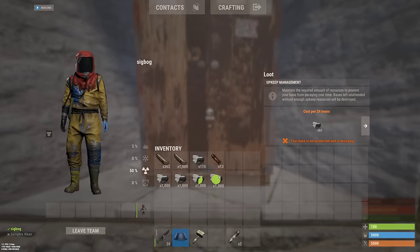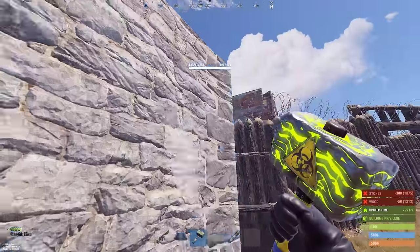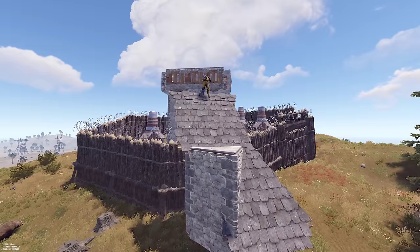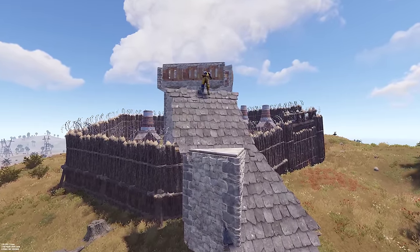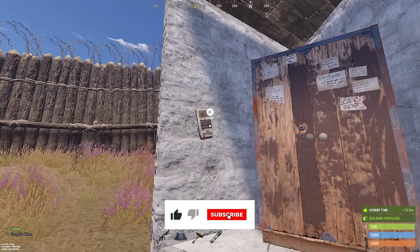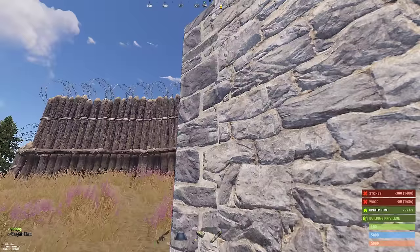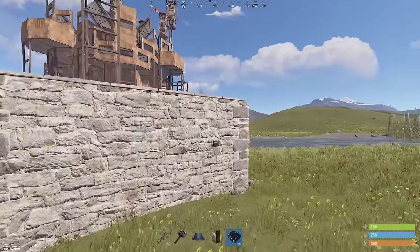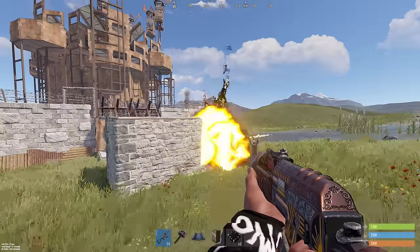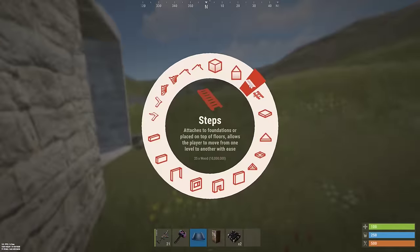TC griefing someone involves placing TCs outside their base to prevent them from building a compound, or even building a permanent jump up into their compound if their building privilege doesn't reach far enough. You can also get a little creative with what you do with these TCs. Many groups don't protect their external TCs as much as they should, and raiding an external TC with a part of a base on it is a great way to deal damage to a group you can't otherwise raid.